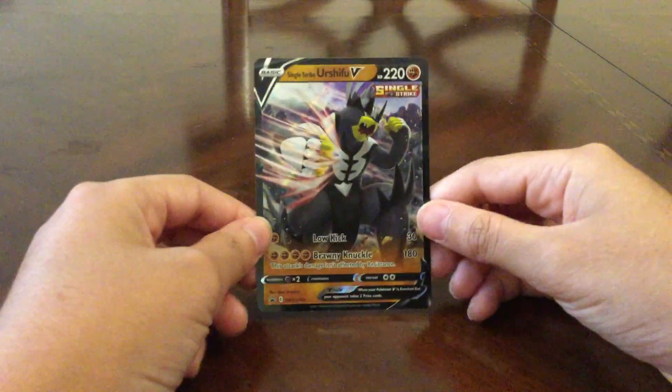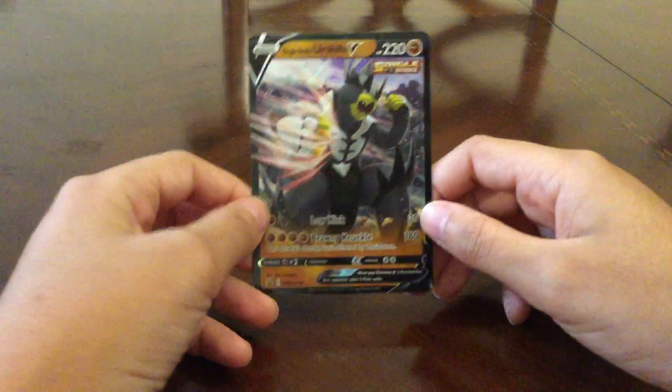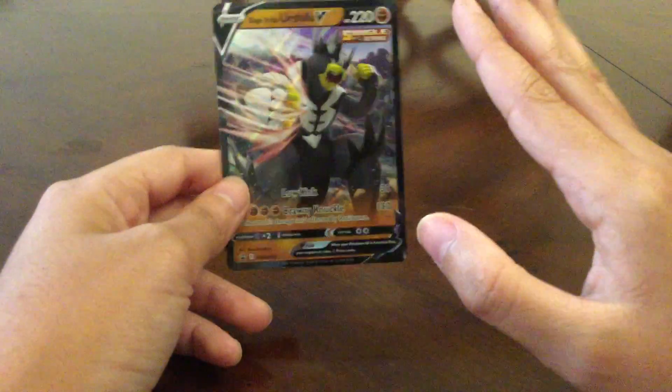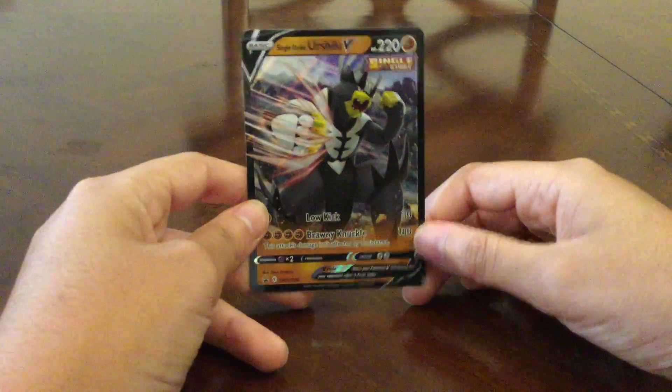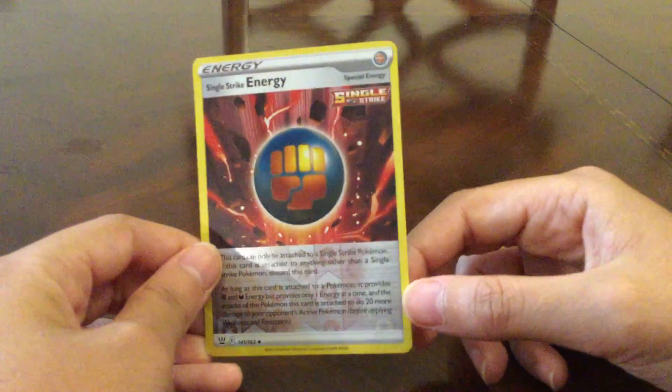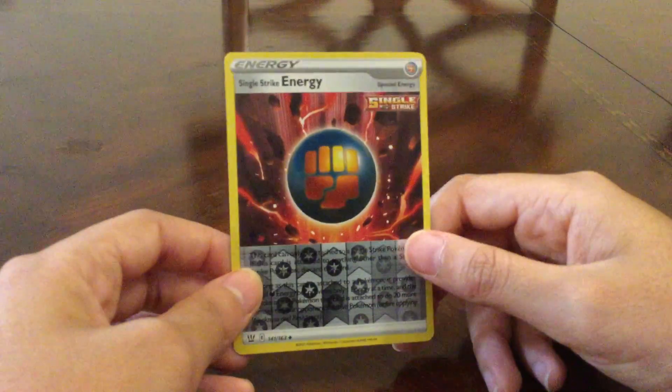First of all, we have this really good artwork — Single Strike Urshifu V. I am on the Single Strike team. If you're on the Rapid Strike team, that is perfectly fine — I really like red so that's why I'm on Single Strike. This is a really good card, meaning the artwork of course. I don't care about damage or health. And now we have this Reverse Single Strike Energy — that is really cool, new energy. We also have the Jumbo card, which is just a bigger version of the normal card.